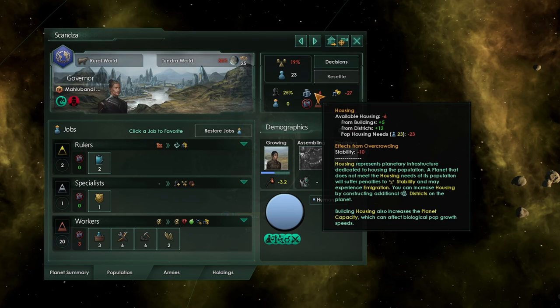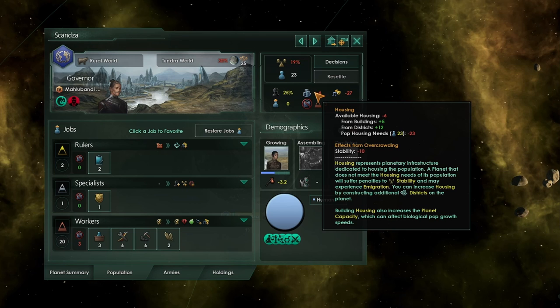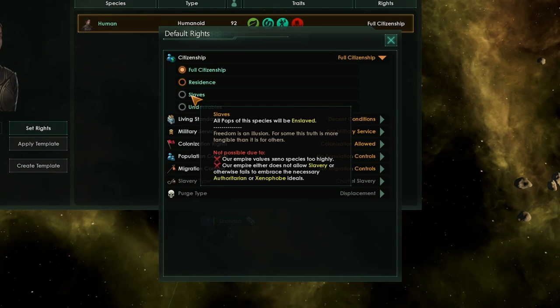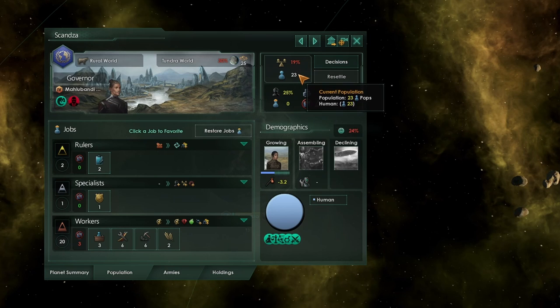There are two types of revolts: the first being a regular planetary revolt which will trigger the situation, and the second is a slave revolt. First I'm going to look at the regular normal revolt, and then we'll talk briefly about slavery. If any of your colonies have less than 25% stability, more than 10 pops, and remain in this state for an entire in-game year, a revolt situation will occur.